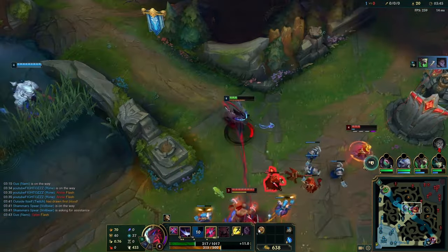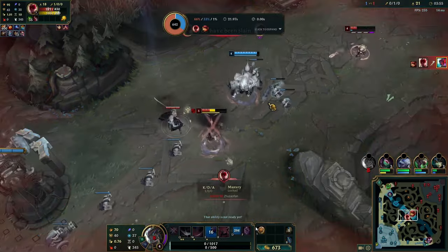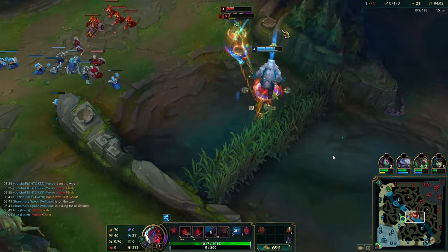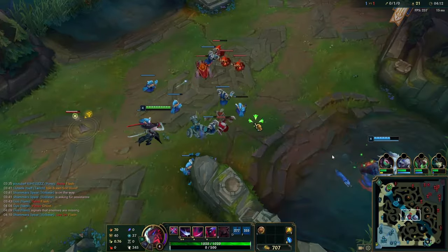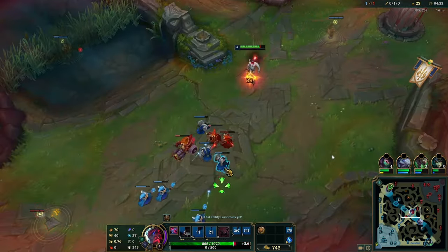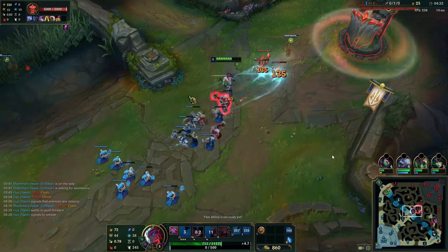Here we're getting ganked, and this is a really common mistake I still make: when you're getting ganked and use your E to buy time, you have to stack your Q as you're running away. I panicked and just ran from Lee Sin without stacking Q3. If I had stacked it and snapped back with Q3 ready, Lee Sin can never land Sonic Wave because my Q3 would interrupt him. Make sure you don't panic — as soon as you E away from whoever's ganking, start stacking your Q on minions.